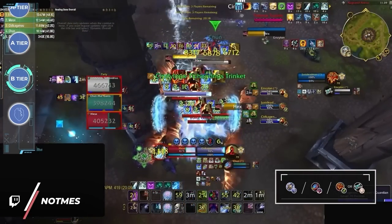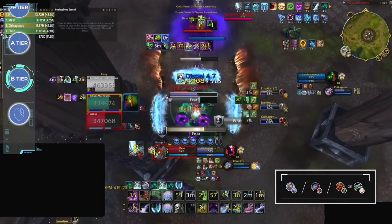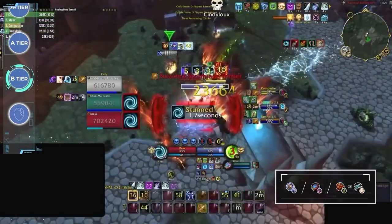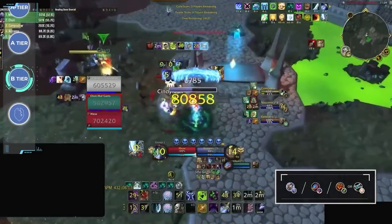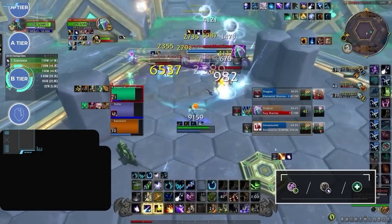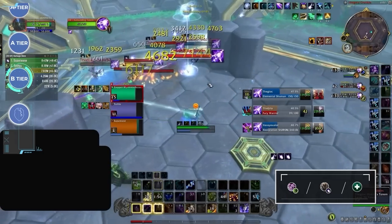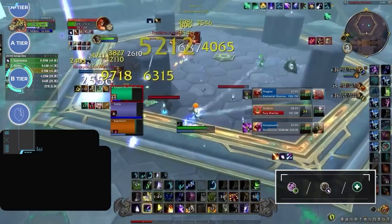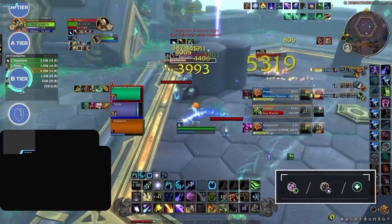Our next B tier composition is quite a sleeper — Frost DK, Devastation Evoker, Healer. This remains the best composition for both Frost DK and Devastation Evoker, as both specs focus heavily on AoE burst. Frost DK's ability to group up enemies makes for nasty synergy, but if enemies know what's coming and respect it accordingly, you can quickly get overwhelmed between setups. Another spec in B tier is Affliction Warlock, with their strongest composition being paired up with a Balance Druid. There isn't much reason to play Affliction right now with how strong Destruction is, though Affliction can still have strong matchups thanks to its high damage output.